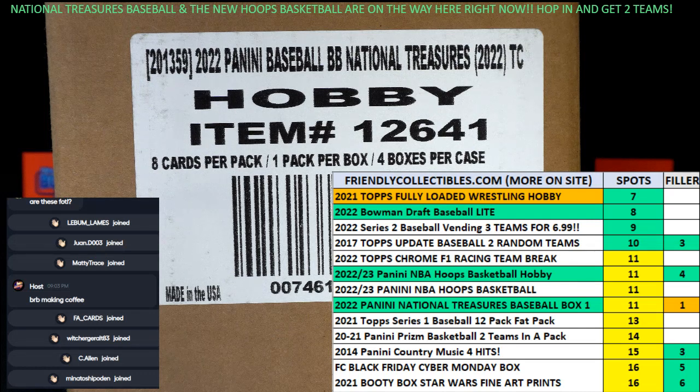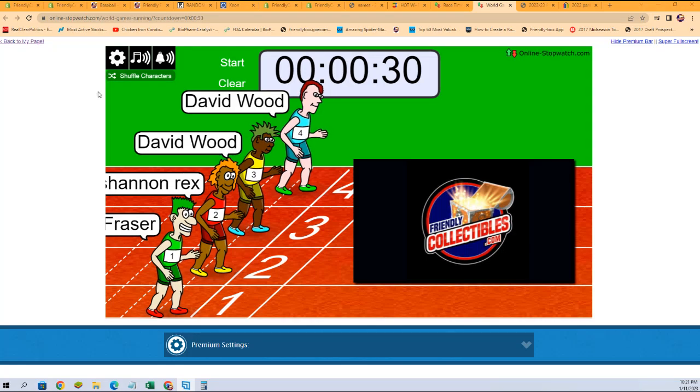So what we're going to do now is switch over to our race scene. We're going to shuffle up our racers seven times and see who the winner is. Once I find my cursor — there it is — let's shuffle them up seven times.